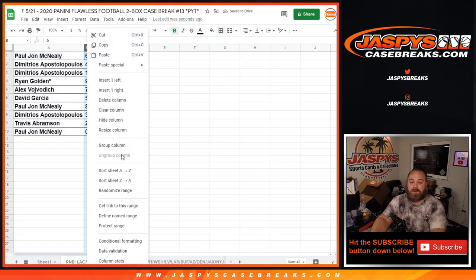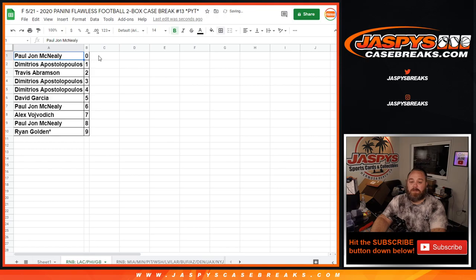Let's sort that by number. PJ with the 0 spot would get any and all redemptions for the Chargers, Eagles, and Packers — even known 1-of-1 redemptions — while Dimitri with the 1 spot will get any in-person live 1-of-1 for those three teams as well.